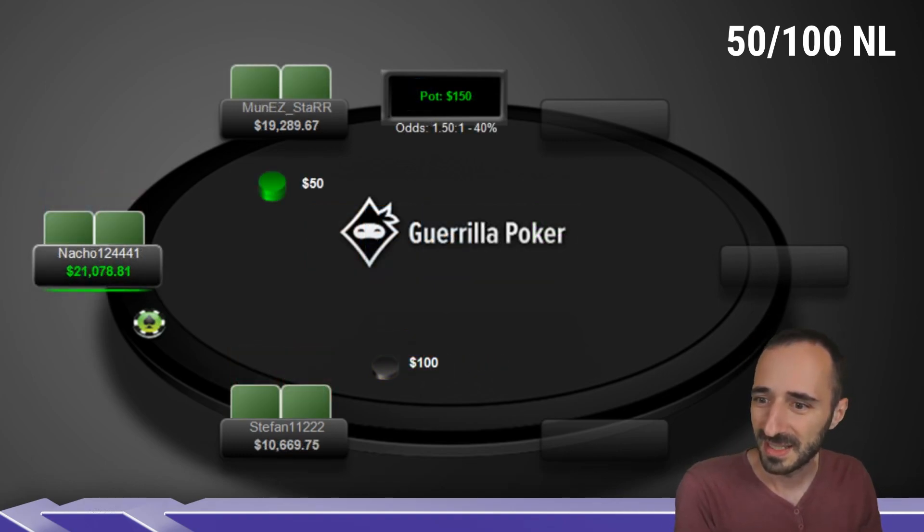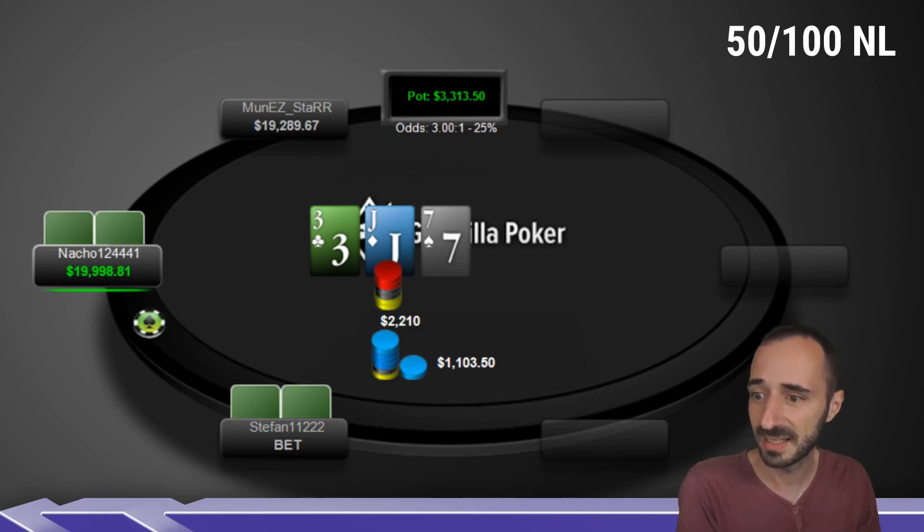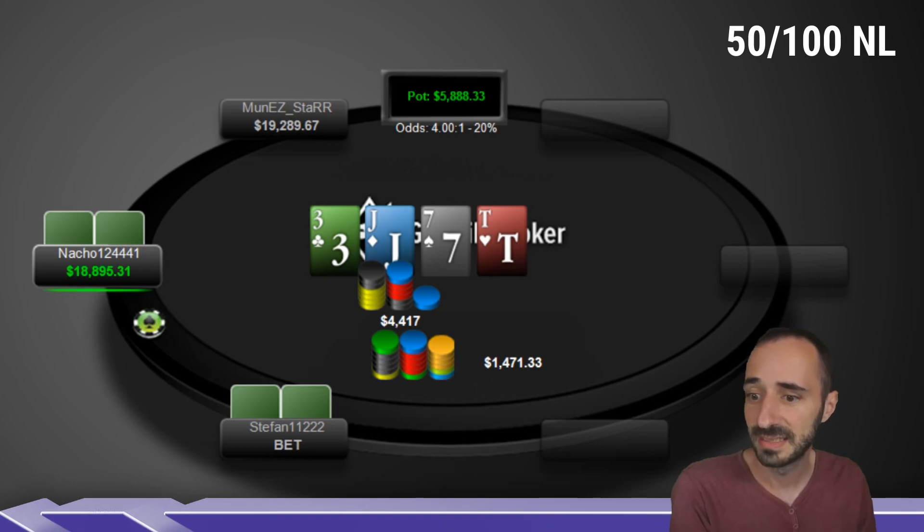Next hand: Nacho versus Stefan. Nacho goes 240, Stefan 3-bets about 4x, Nacho calls. Jack-7-3 rainbow board. We see a half-pot bet from Stefan, meaning he's likely not betting his entire range, but certainly betting hands like ace-jack, king-jack, pocket queens, pocket kings, etc. Nacho calls. Turn: 10 of hearts. Stefan sizes down. Given they're 100 deep, this isn't a theoretically super appropriate size. Generally you want to size down in spots where you want to value bet thinner — maybe hands like 10-8, 10-9, pocket 8s, pocket 9s. Most of his jacks could just go for stacks. It doesn't feel like a very theoretical size.